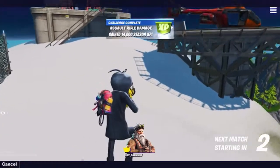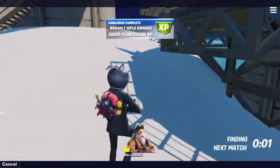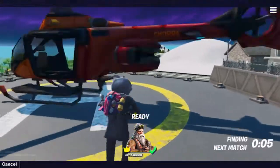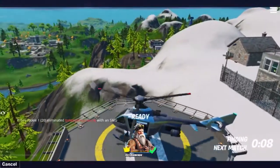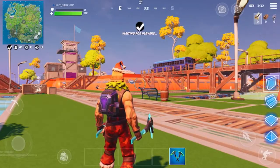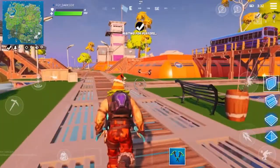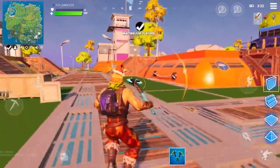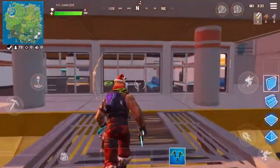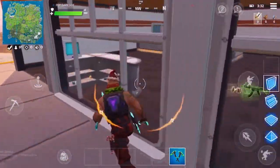Okay, my next skin is purple, and the guy I'm spectating has an apple skin — I wish I had that skin, it's pretty cool. It was a free skin for the Sunday tournament. So my next rarity is purple. Hopefully I'll find some purple weapons — it's better than last round.